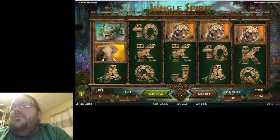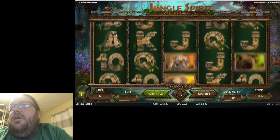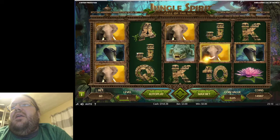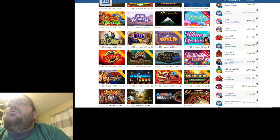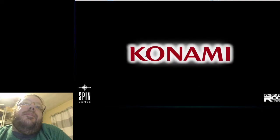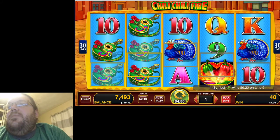Back to class tomorrow, teaching online — a little organic chemistry, should be fun. All right, one more here. An elephant would have been great. That was Jungle Spirit: Call of the Wild — let's try something else. Let's go back to Chilly Chilly Fire and see if we can get the bonus. You need the three chili pepper hearts.